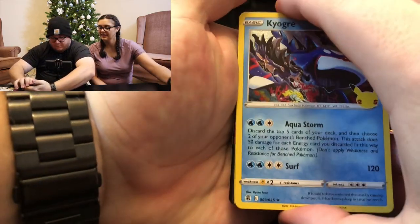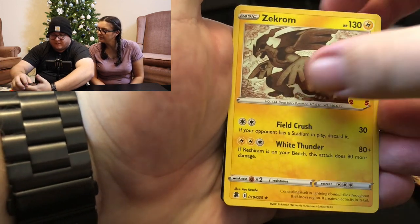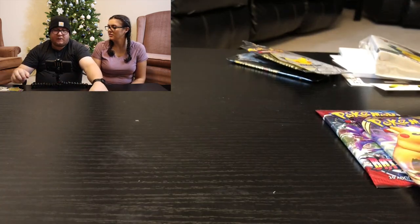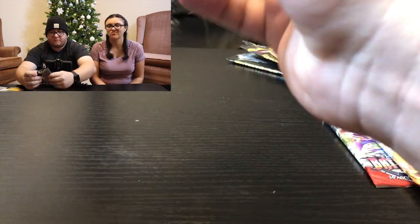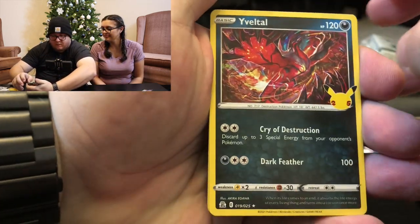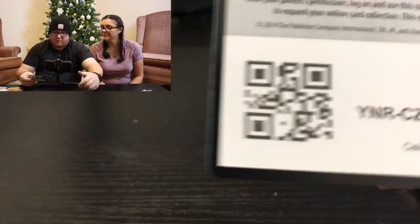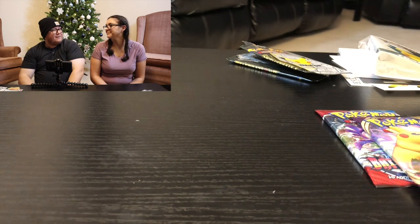Continuing through the Celebrations packs: Kyogre, Ho-Oh, Zekrom, and Zacian V with the code card. Still need Zerneas EX. Last pack of Celebrations gives us Dialga, Palkia, Groudon, and Surfing Pikachu V. That's kind of disappointing — we didn't get a single card we needed from the whole set.